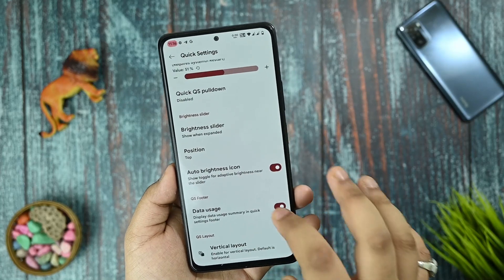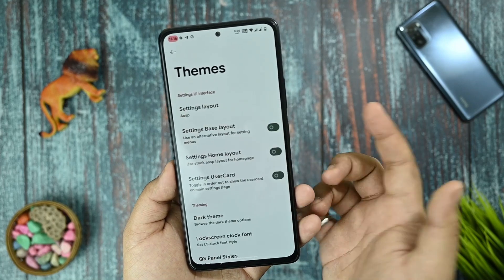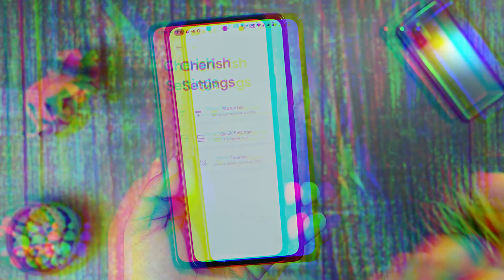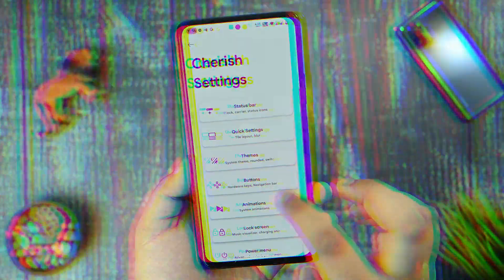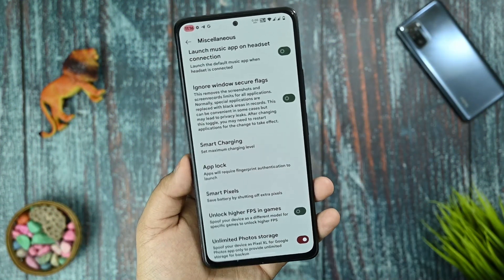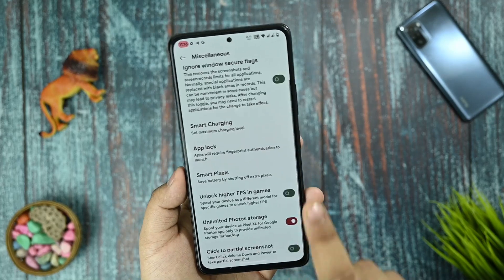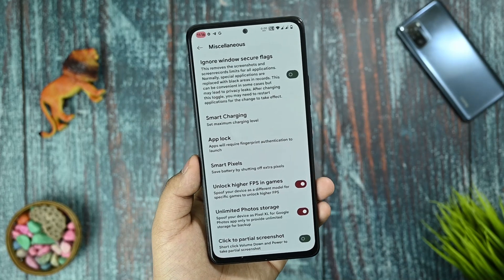You don't get any issues with those options. Themes are also available, and you can select the settings layout like OxygenOS 12 — the full settings layout changes accordingly. In miscellaneous, you get smart charging, smart pixels, FPS controls, and unlimited photo storage.